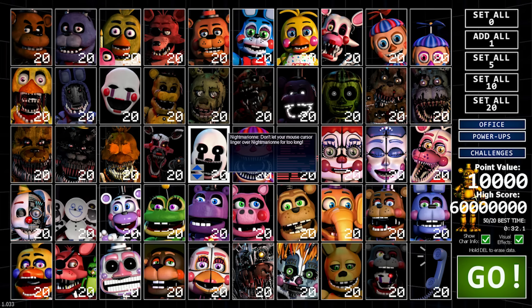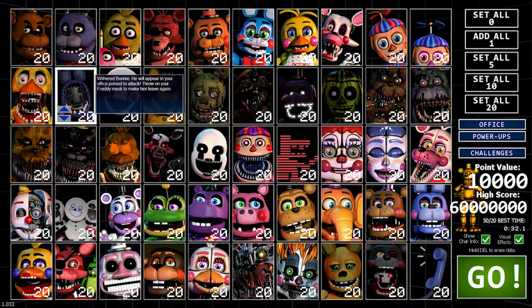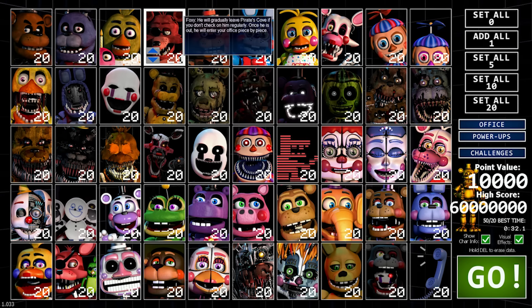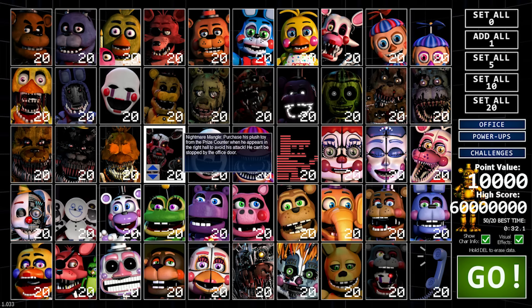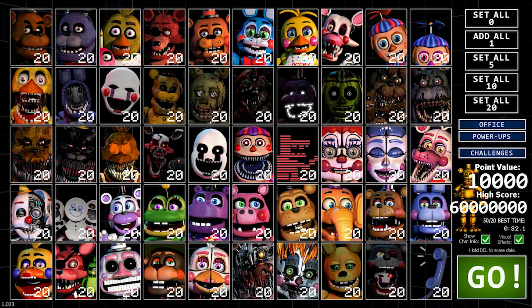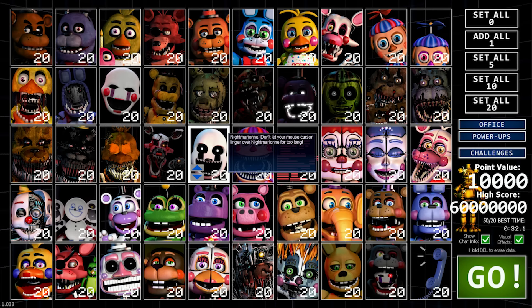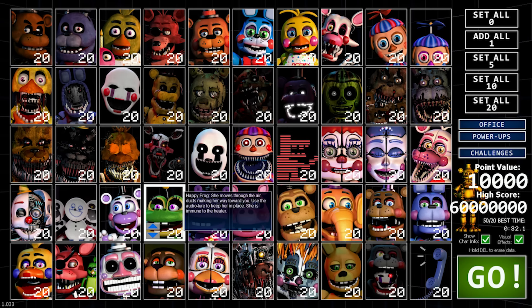Welcome back to another Ultimate Custom Night mod spotlight video. Today I've got a bunch of new mods to show you — I downloaded a full folder of them but was only able to activate about half. As you can tell by all the icons, we've got a bunch of new animations and characters: Withered Bonnie, Golden Freddy, Fandom Freddy — everybody has a new remodeled version.